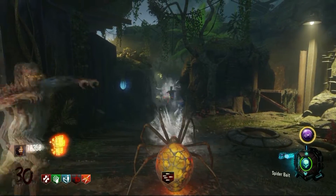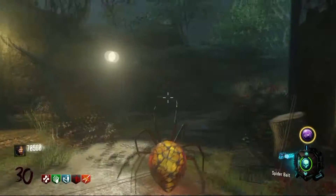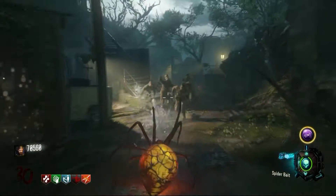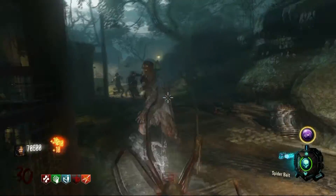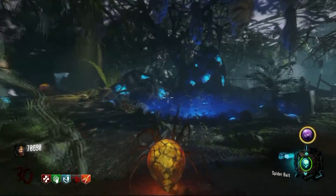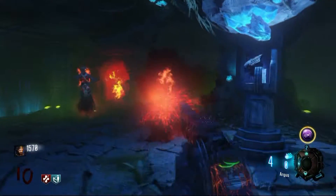Hey guys it's Plinko here and today we have another Zetsubo No Shima Easter Egg video for you guys. This one was discovered by a guy on Reddit named Just Another UK Gamer. I saw this post this morning and had to get in the game and figure this one out, so I've got a tutorial for you guys right here — let's get into it.